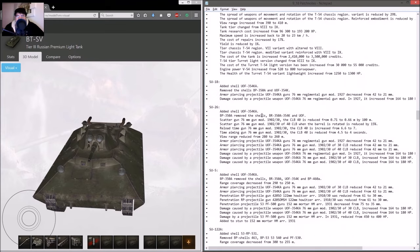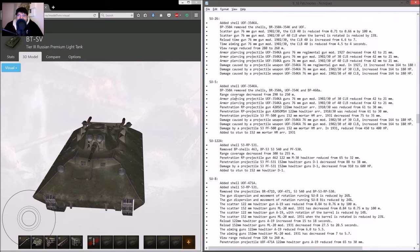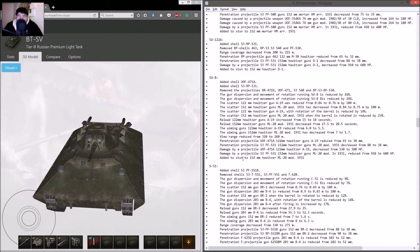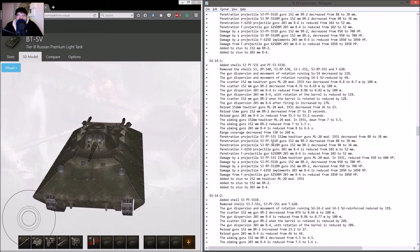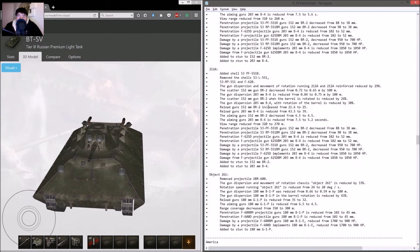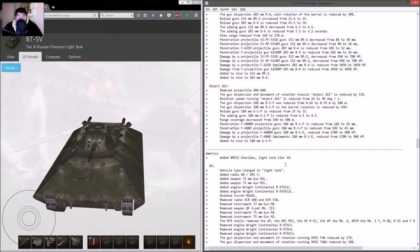For the Russian artilleries, same story: shells removed, penetration removed, alpha removed. If it has a 150mm or larger gun it gets a splash stun effect. Better aim time, better dispersion. View range got nerfed — they're blind. The Object 261's splash radius reduced from 203 to 180, so less splash.